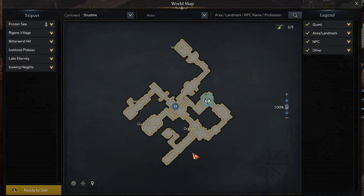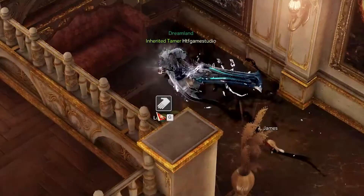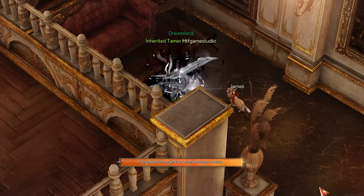For the third, after exiting the office, you have to stay on the right side until reaching the dead end, where you have to check in front of the couch in order to be able to find the third Mokoko seed.